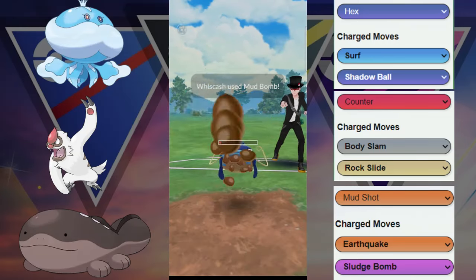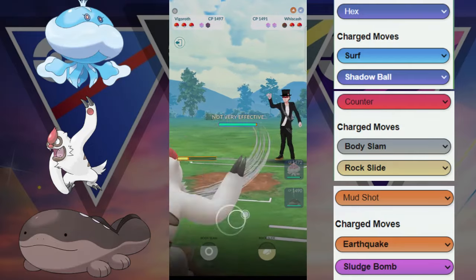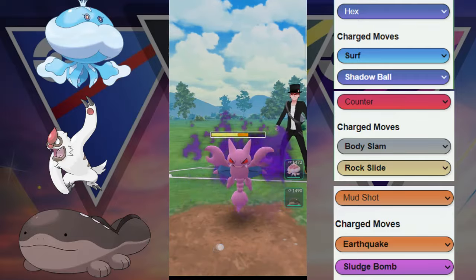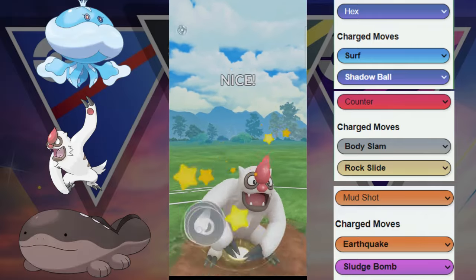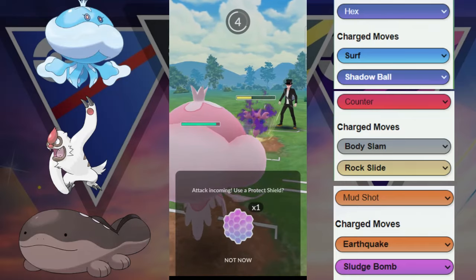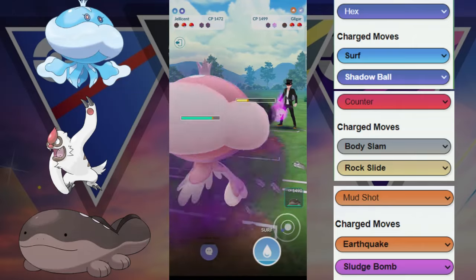We're going to end up shielding here because we need to flip the situation. We know that this Gligar here needs to potentially get low enough for a farm down, so we're going to go for the Body Slam. We get it to another Body Slam here and this is fantastic — this is going to get it low enough for a farm down, or it's going to grab a shield. That's exactly what happens. We're going to have to tank a move, probably with this Jellicent. Actually, we shield here anticipating that it ends up being the Dig.